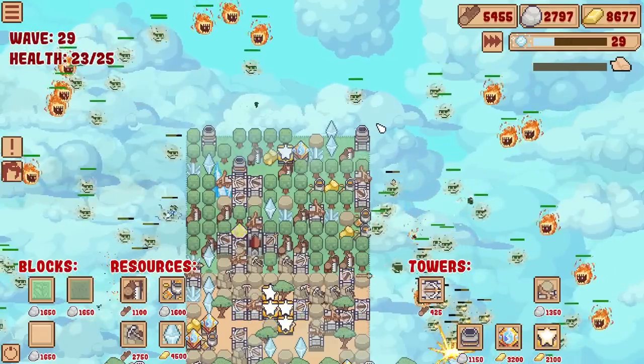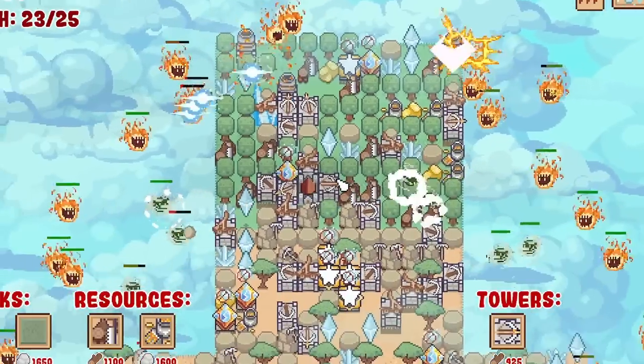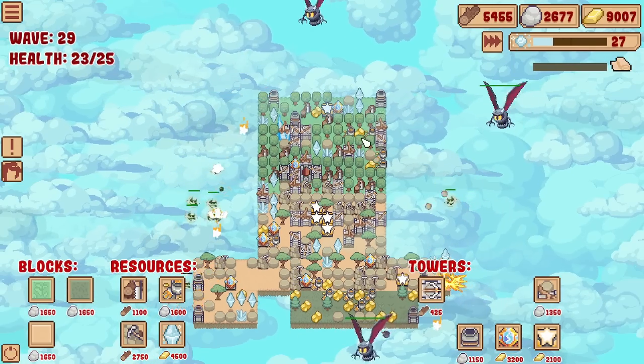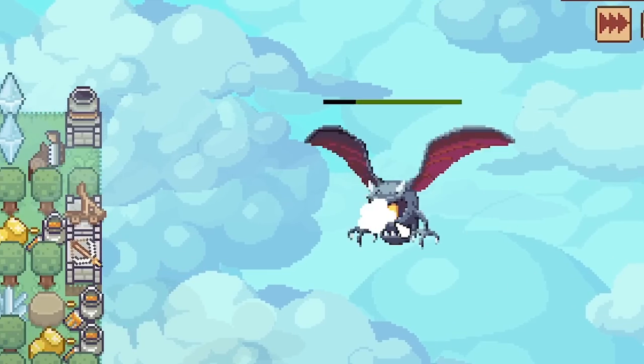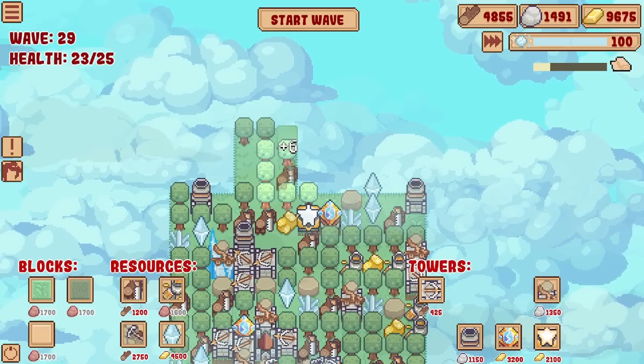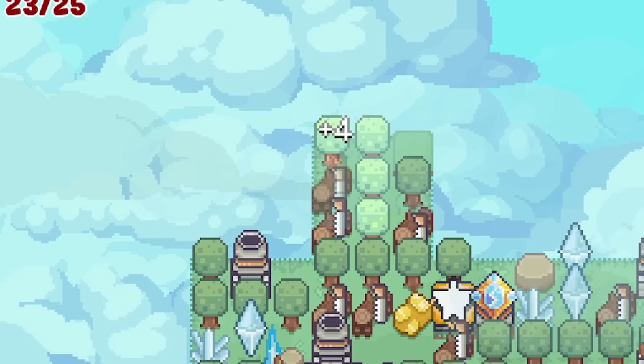Maybe they'll kill the wisps easily - not really. Oh no, they're getting close. Somehow we are surviving. There seems to be another wave coming - we got some big boys, take them down. The star damage. Managed to get a plus six on the wood chopping and some plus fours - that is going to help.